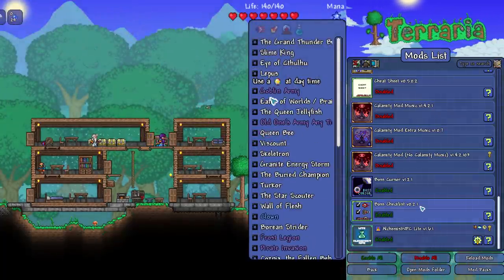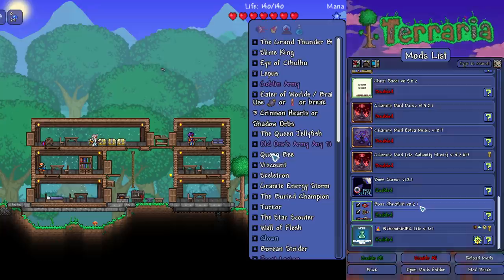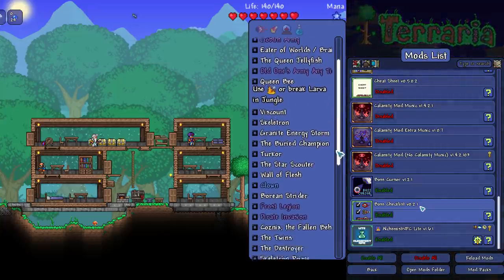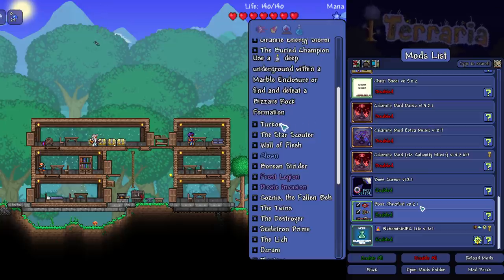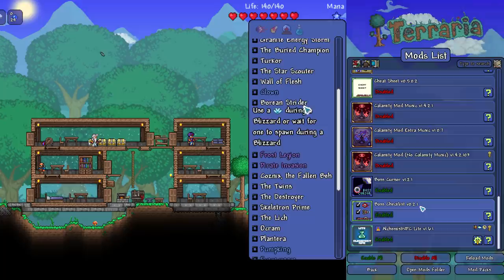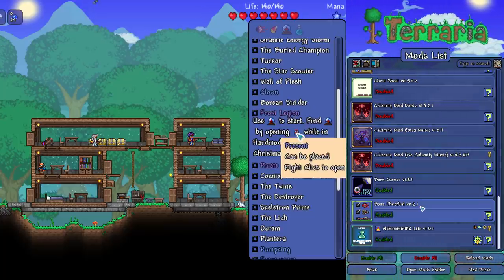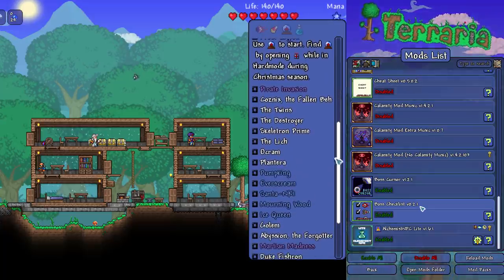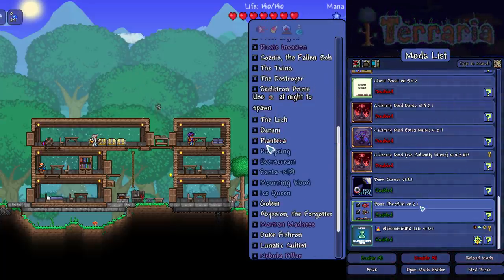Next one is Boss Checklist — another one you've probably seen me use a whole bunch of times. You set a macro and it will tell you exactly what bosses you have killed in Terraria and what bosses you have yet to kill. I think everyone should use this. Whether you know the bosses off by heart or not, it's very satisfying and gratifying to go down this list and put a checkmark next to each boss. Really cool mod and I would recommend it.